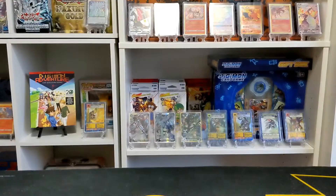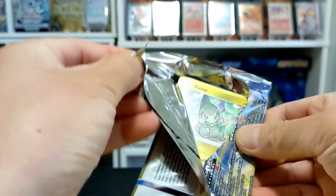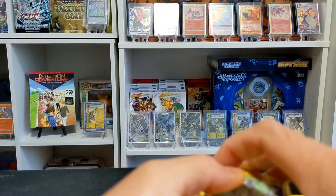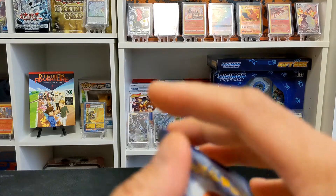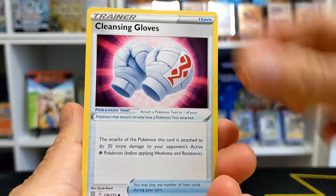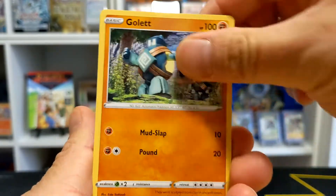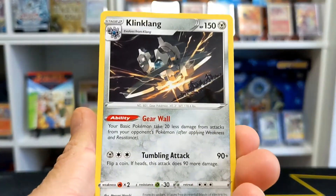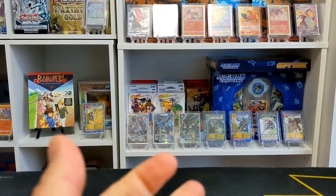We got a Pansage and a Huntail — Feast and Strike, very cool. Up next we've got two Brilliant Stars packs — not bad! I'm still looking for the Charizard V alternate art, which I haven't pulled yet, or the Gold Arceus — that's the other one. And the Umbreon V in the Trainer Gallery — another one I haven't been able to pull. Then we got a Klinklang non-holo and just a reverse holo of the Straw — very cool.